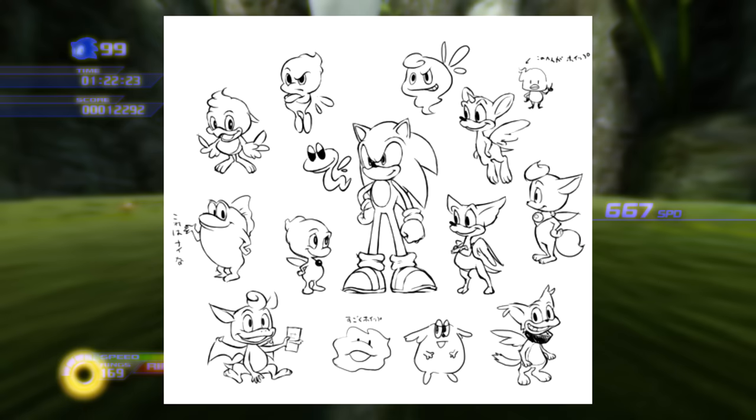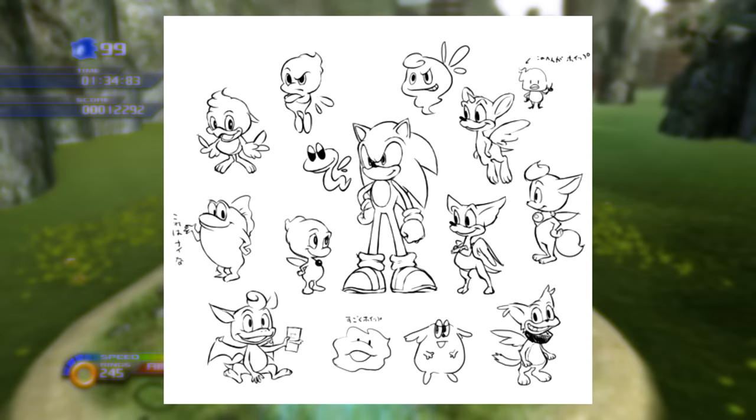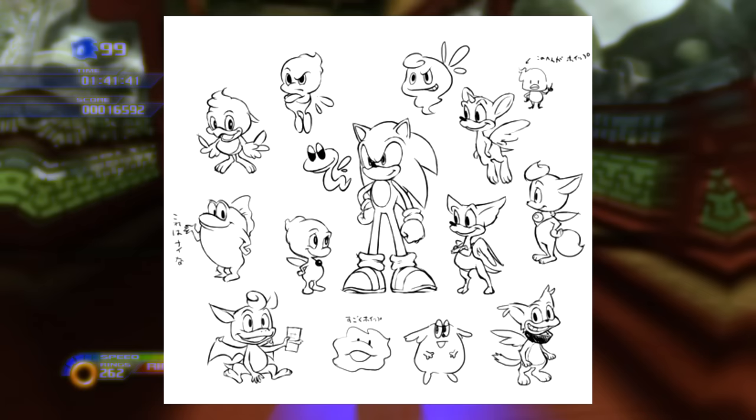In the original concept work for the character Chip, his name was Whip — referring to Whipped Cream, as that was an early design motive. However, this was changed as some felt the name 'Whip' carried too many negative connotations in English, such as whipping as an act of punishment or the injury known as Whiplash.